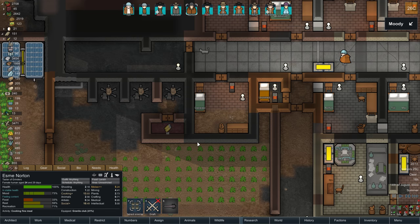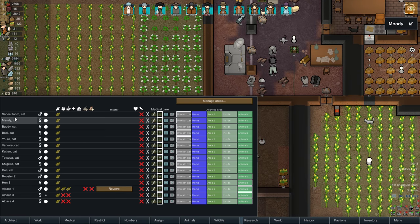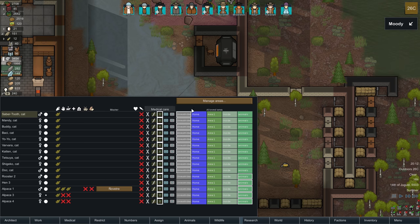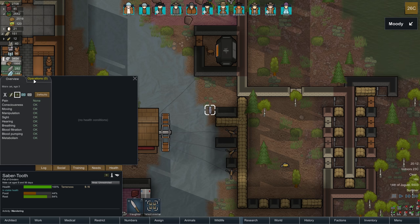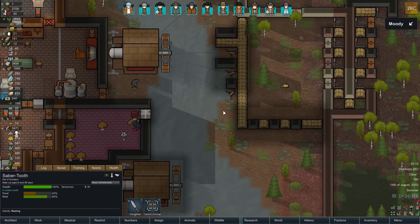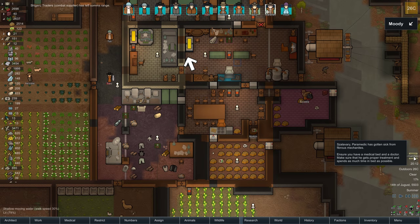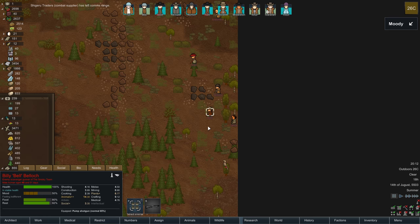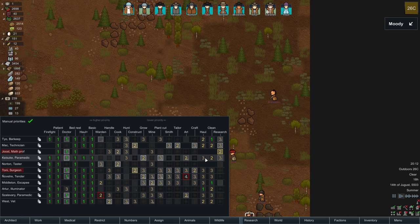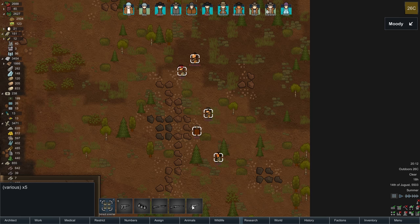That's karma. And a raid! Okay, how many do we got here — one, two, three, four, five. Someone said I can double-select them all to see all their weapons. Nice. They're not a sapper raid. Mac, you better get back indoors. Artur, get inside.